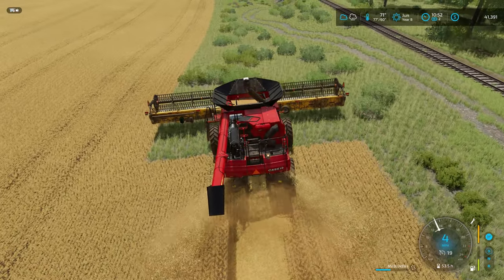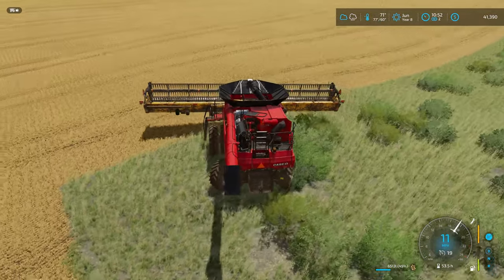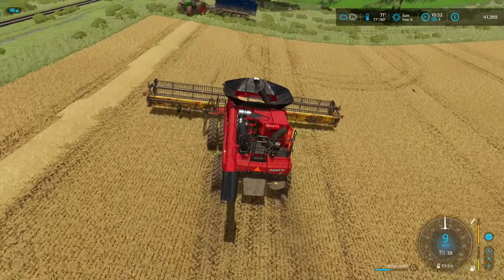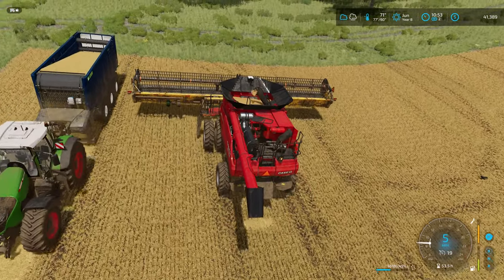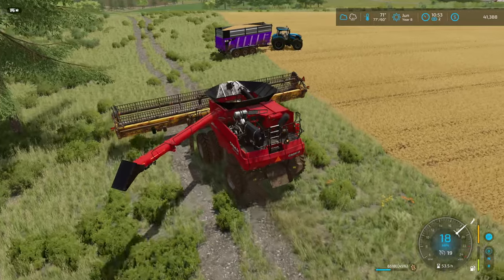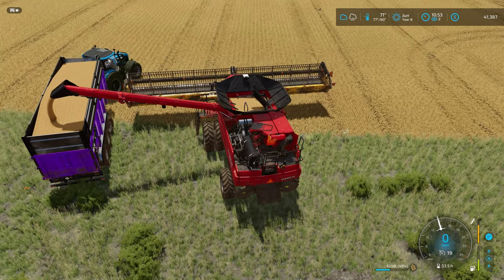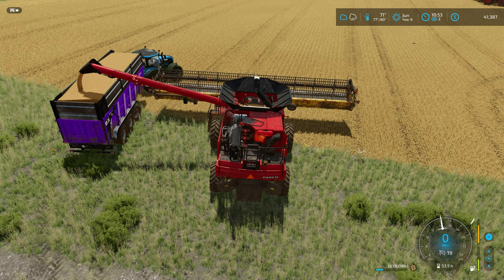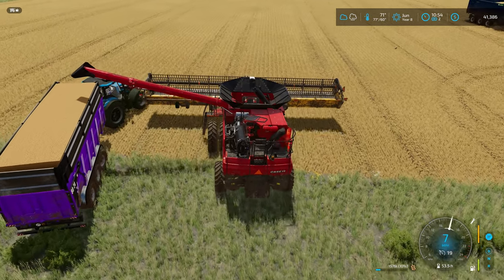The harvest is done before the rain gets here. I'm actually a little shocked. As for the straw yield — yeah, that's like 60% full. I was expecting a little more straw off the field but I've got a couple more passes to take. I'm kind of hoping it all fits in the trailer so I won't have to come all the way back for the last couple thousand liters of grain. The grain trailer is going to fill up — 1,576 left. I'll just go ahead and leave the combine here and turn the beacons off. We're 80% full on the straw.